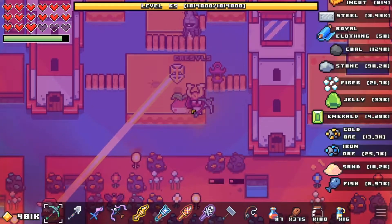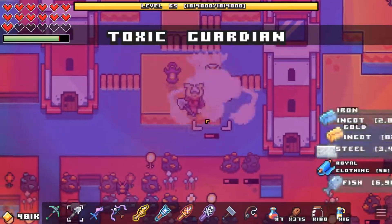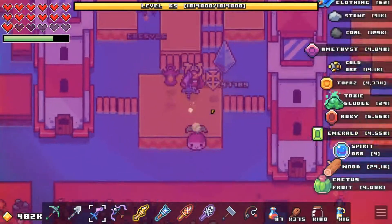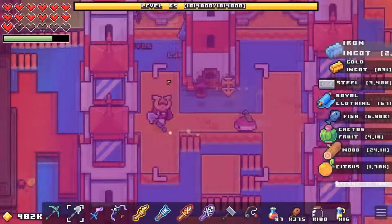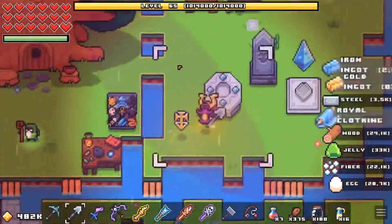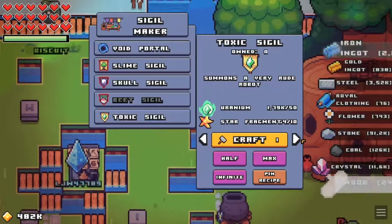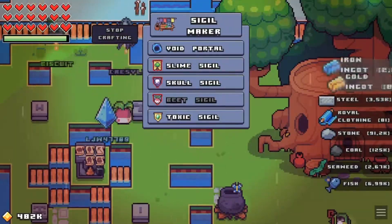We'll fight near the lighthouses — drop rate greatly increased. Let's go ahead and summon it. Toxic guardian, okay, let's try the void sword. Toxic vanquisher — cool. The things must have just opened up on their own or something. Let me go check how many legendary gems I got out of that. It gave me zero. So yeah, you can make the sigils without using legendary gems but you don't get legendary gems out of it.